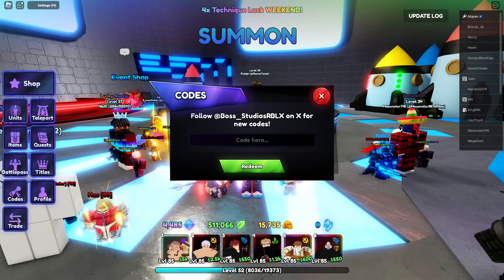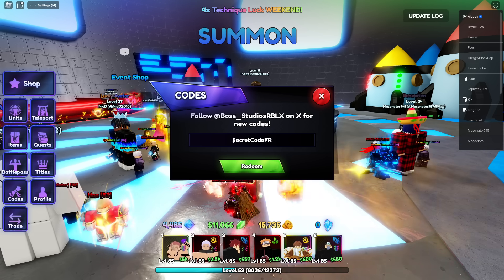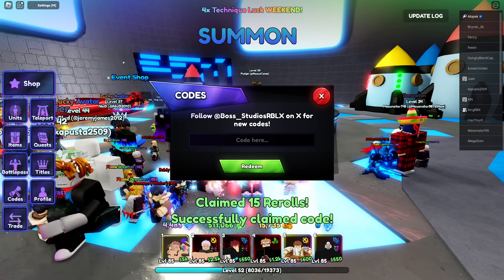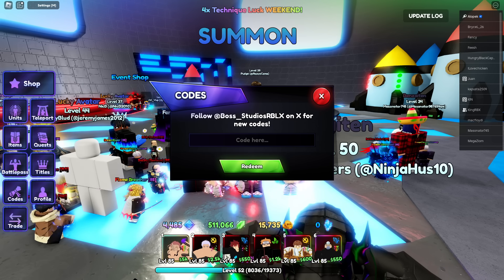Let's enter all the new codes - there's a brick ton of them. There's even a new secret code. First, the secret code: 'secret code for real' - that gives 15 re-rolls. There are a bunch of other codes too, let me go enter them in.